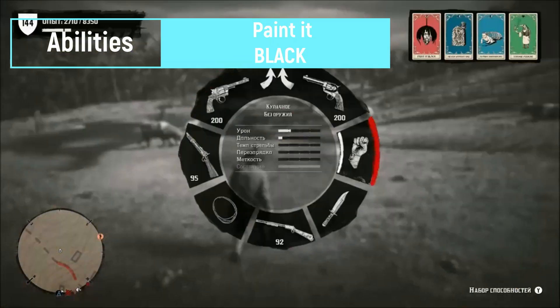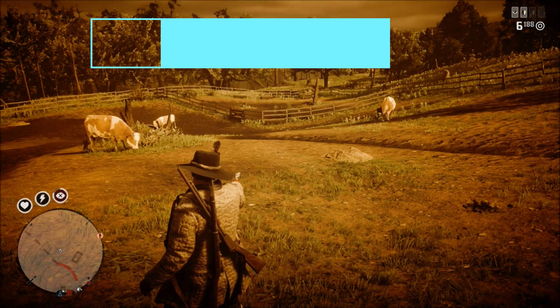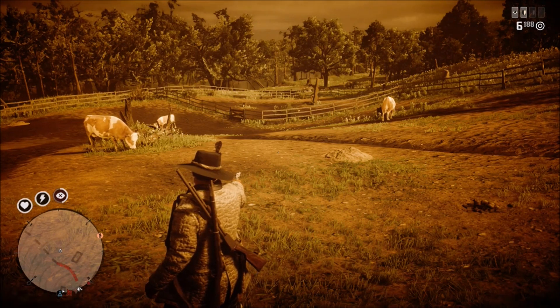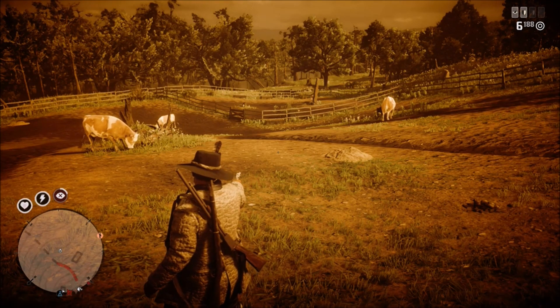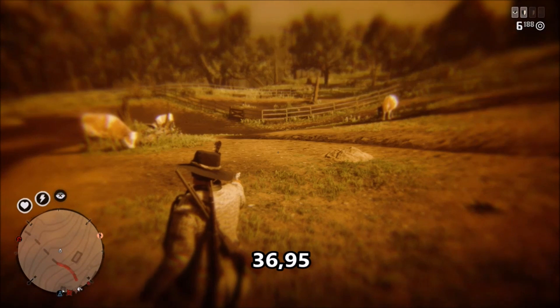The next ability card I'm going to test is Painted Black. I'm testing with maximum Dead Eye status and level. In the first test we're going to see how long it takes to drain the full Dead Eye status using Painted Black — not aiming, not marking targets, not shooting. It takes 37 seconds. I'm not using Unblinking Eye or anything, so it's roughly 37 seconds.